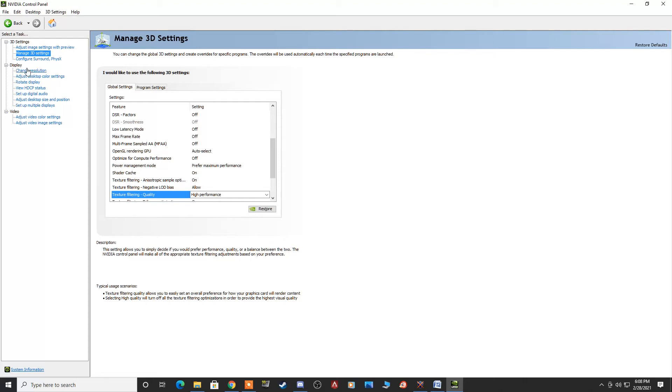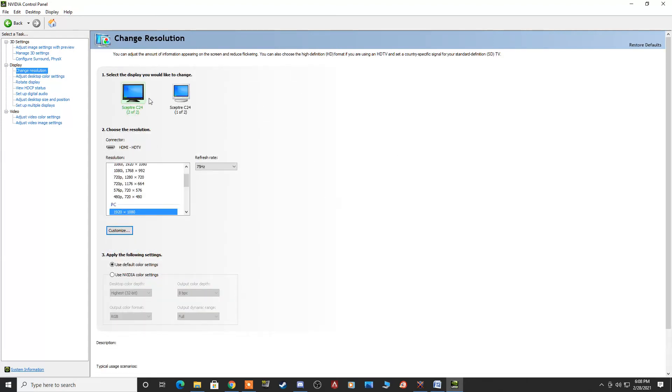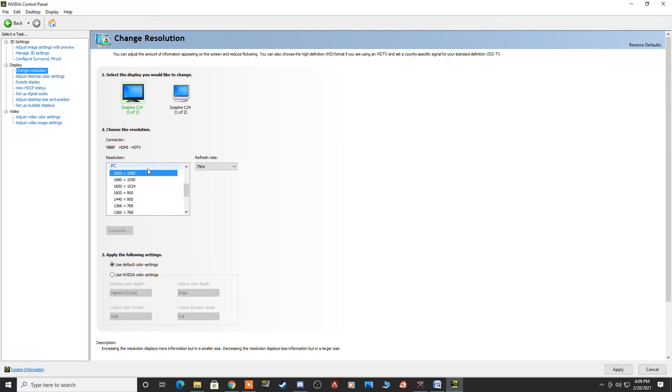Next, jump under the Display tab and go to Change Resolution. If you have multiple monitors, you'll need to do this for each one. Select the monitor you game on first. Under Resolution, scroll all the way down to PC and make sure you're running your monitor on PC settings rather than any default settings. Select the proper resolution for your monitor, which should be the largest available. Then check your refresh rate and make sure it is set to the highest number the dropdown allows — my monitor only goes up to 75 Hz, so I have that selected.